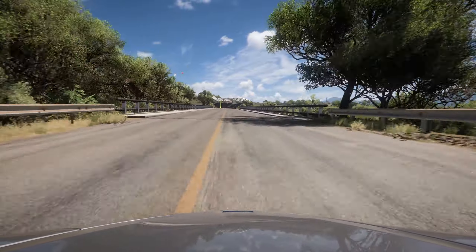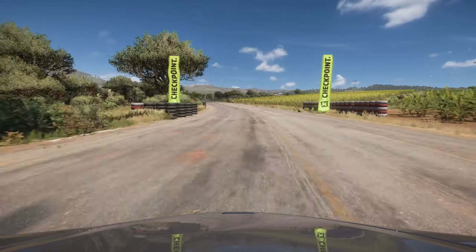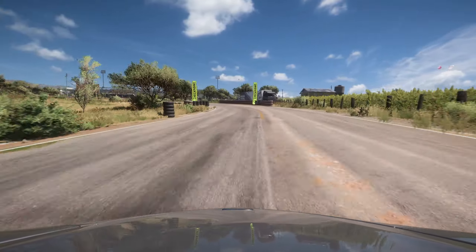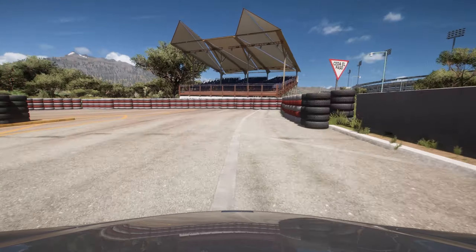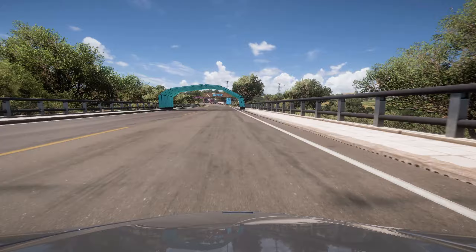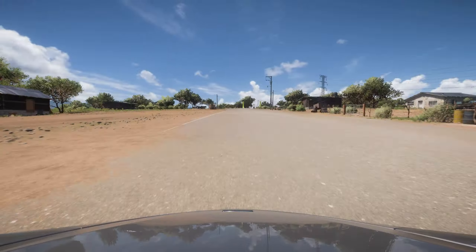I wouldn't go with anything much more powerful than the Mini on the previous circuit, but this is a fast and flowing track. Some of the checkpoints are in slightly odd places because by default this is a street race, and the street race flares are really difficult to place — you can't really see them, and when they translate to green checkpoints they end up in a slightly different position. That's why I've gone back in and placed tyre walls to stop you cutting. It's a little bit wonky, but that is a lap of this flowing circuit out here in Mexico.